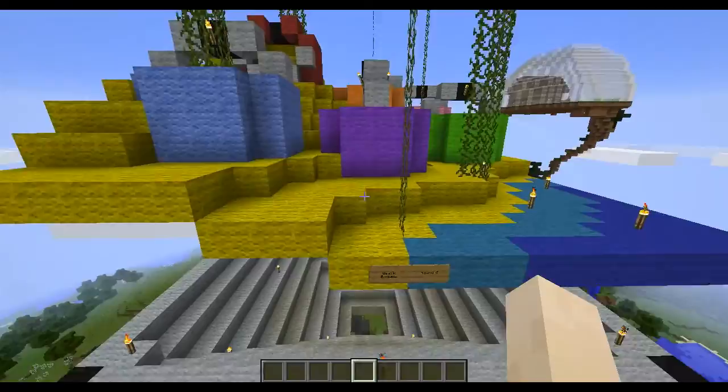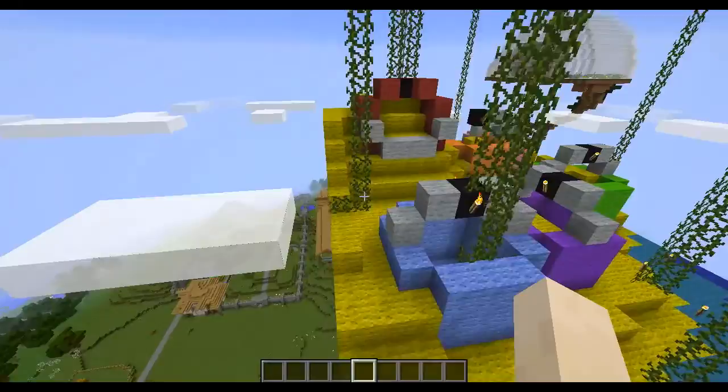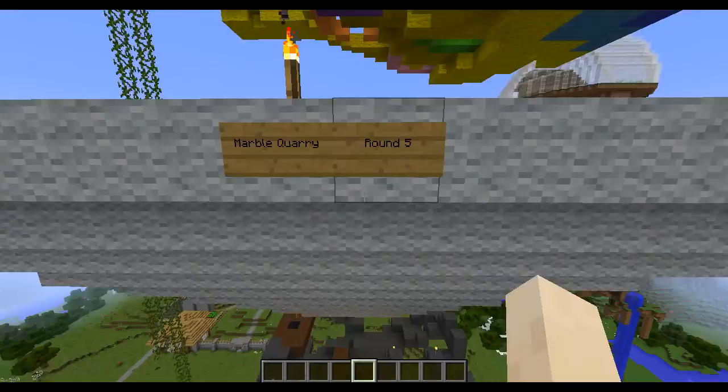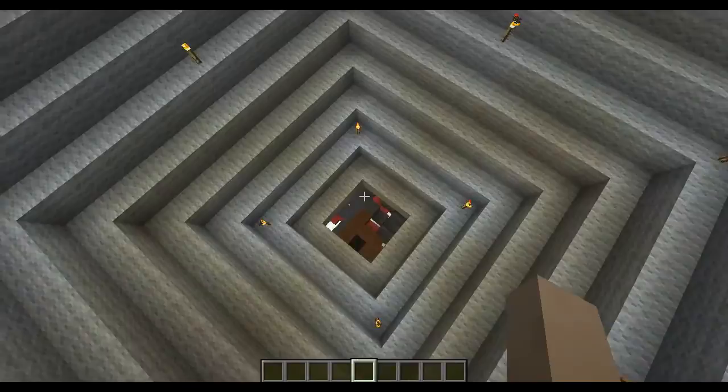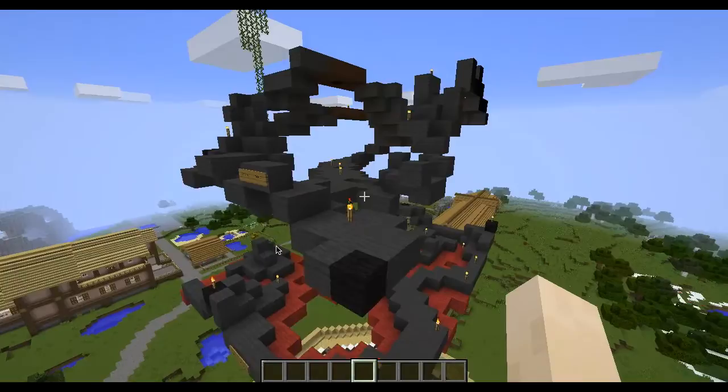It's been fun to play spleef here. The beach buckets — that's cute. I would totally claim the green one. This one is Marvel Quarry — it's pretty good. The next one, if I remember, is the Mines. The Mines!